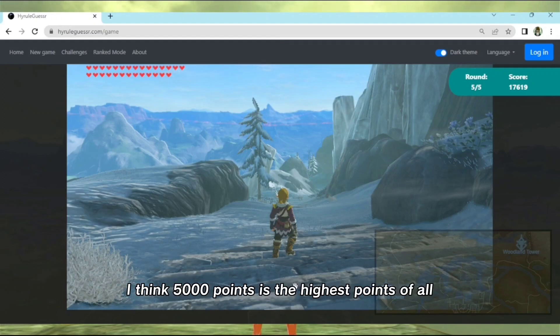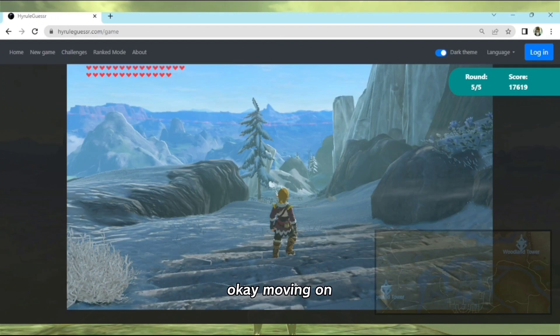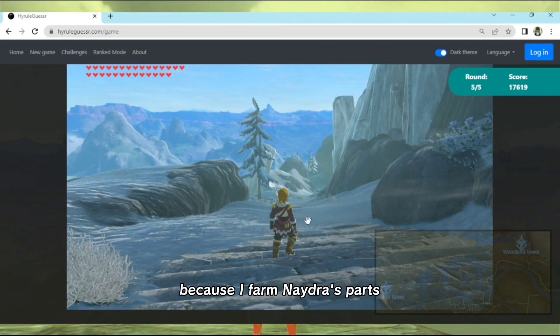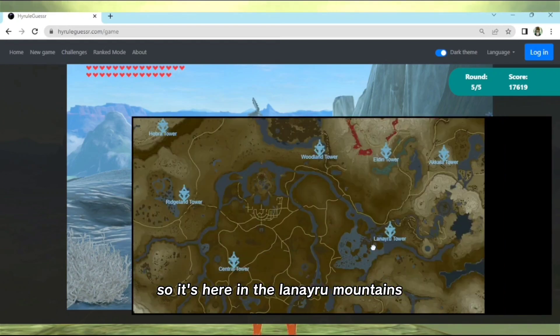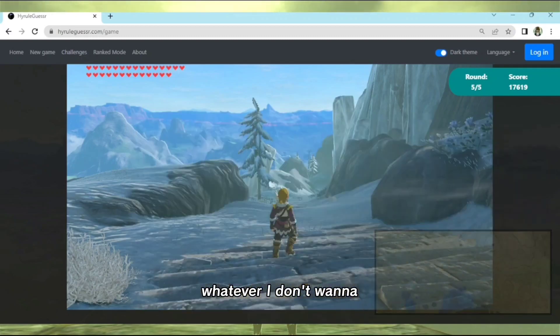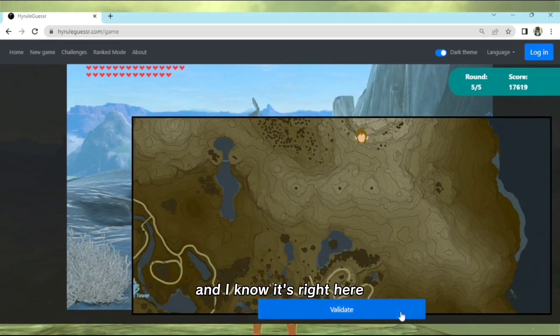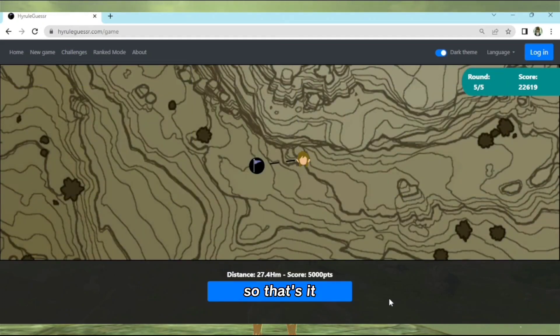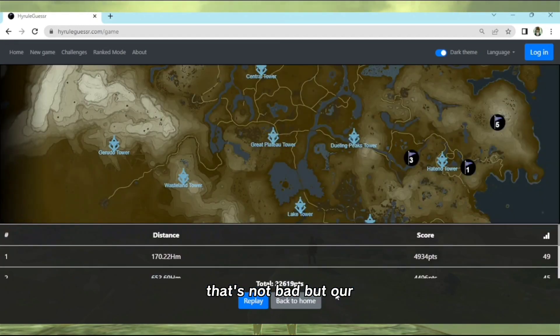Moving on - Link can see the castle, Hyrule Castle. I've been to this place a lot because I farm dragon parts; I always wait here. It's here in the Lanayru Mountains, around here. I know it's right here - see, I told you I've been there many times. We got two five-thousand-point rounds.